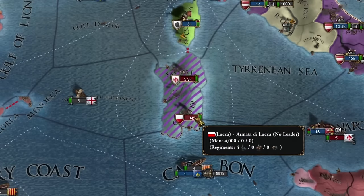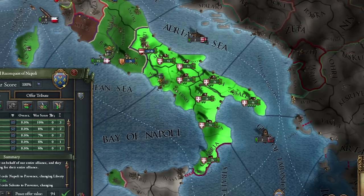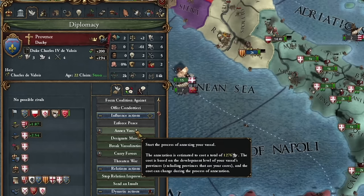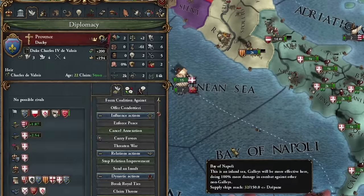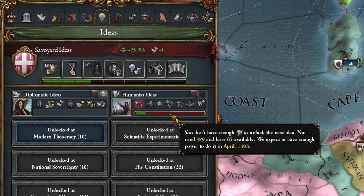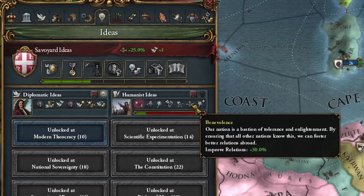Quick invasion — I liberate Naples, and the world doesn't care. Right after these conquests I begin the process of integrating Provence into our nation; it will take about 12 years. At the same time I chose more ideas — they will be humanistic, because they will greatly improve our ability to improve diplomacy worldwide.